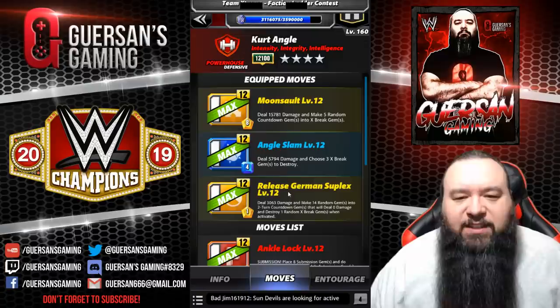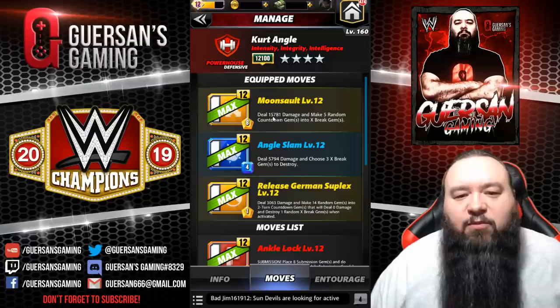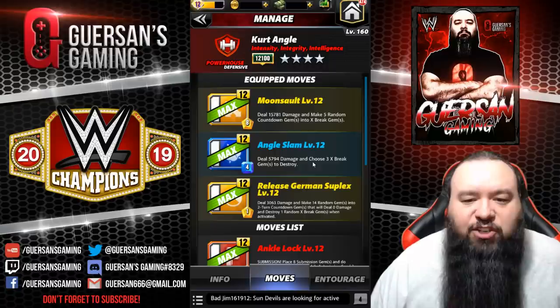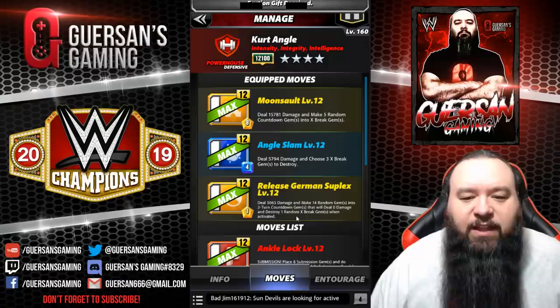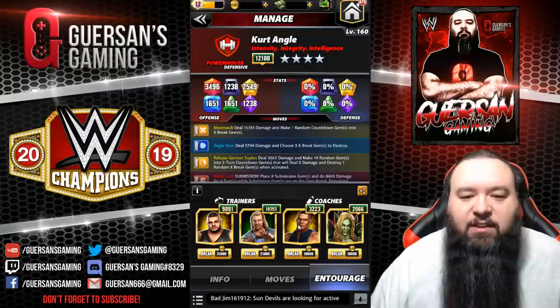The first moveset I'm going with is yellow, blue, yellow. This is the moonsault — an 8 MP yellow move that deals 15.7k damage and makes five random countdown gems into X break gems. The angle slam is a 4 MP blue move that deals 5.7k damage and lets you choose three X break gems to destroy. And the release German suplex is a 1 MP yellow move that deals 3k damage and makes 14 random gems into two-turn countdown gems. I have a trainer to start with four more yellows and DDP so that my moonsault makes seven instead of five.